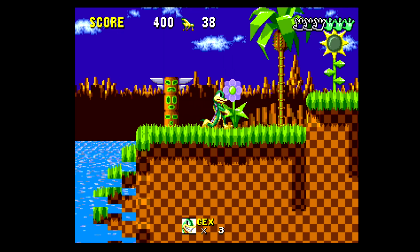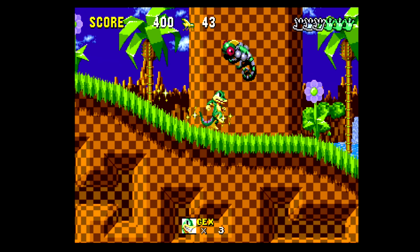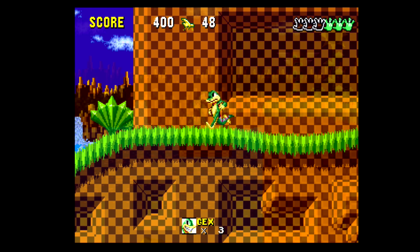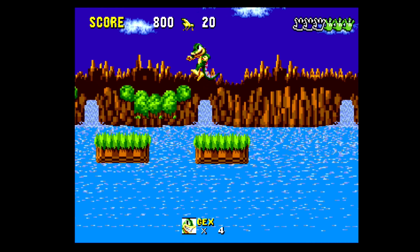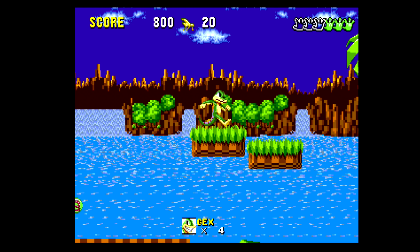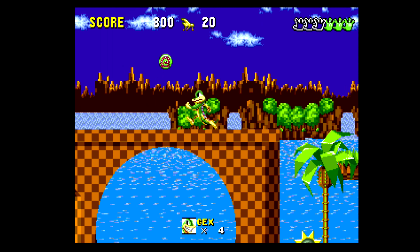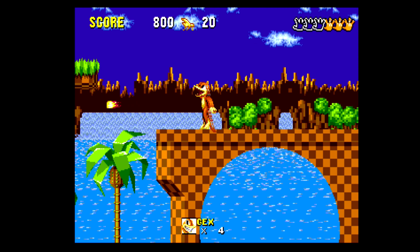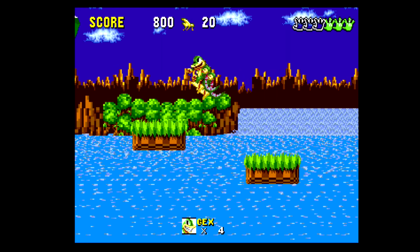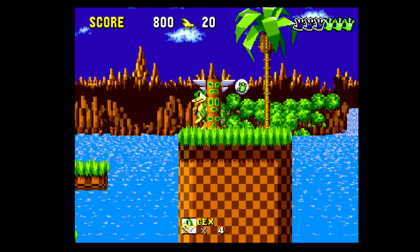Much like the original outing, you cannot defeat the stages without first finding the proper remote. Just dashing to the finish will get you nowhere. This allows you to actually explore this engine in ways you likely never have before. Along with that comes Gex's very own gameplay — rings are replaced by flies, but here they act as a method of getting additional men instead of being your lifeblood.